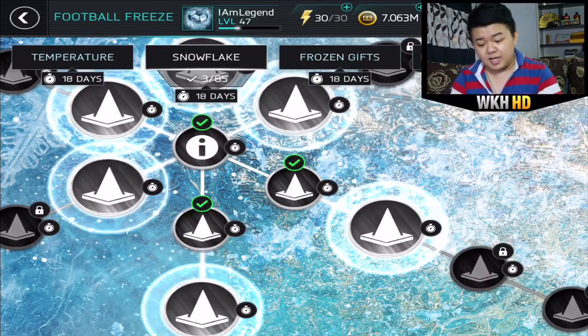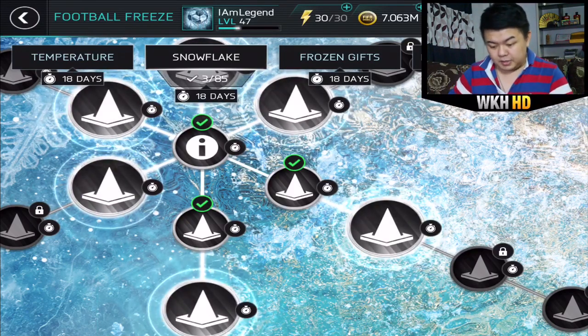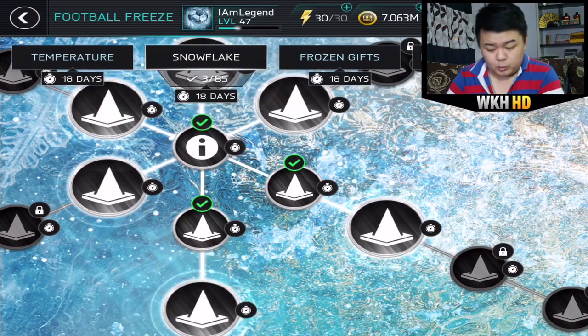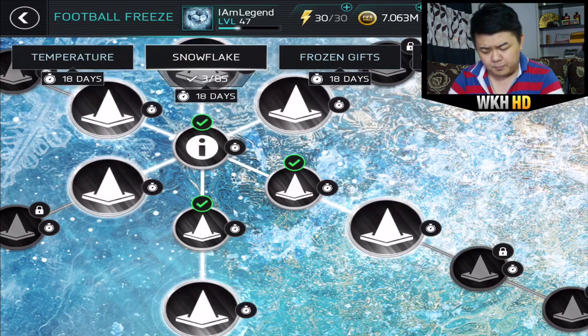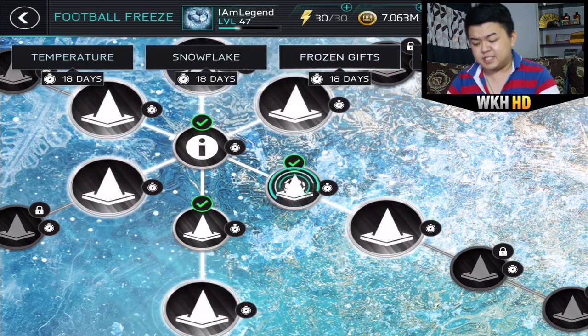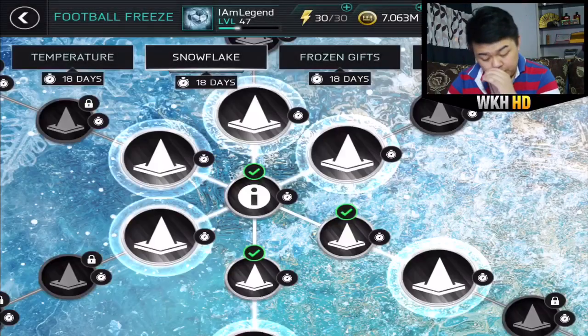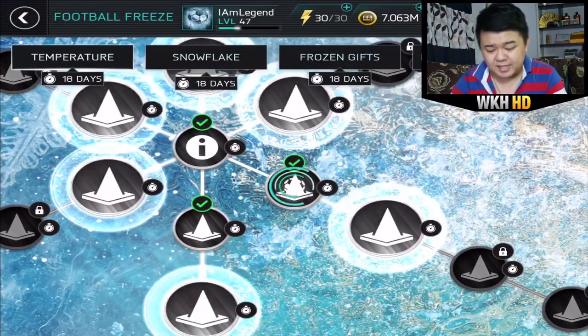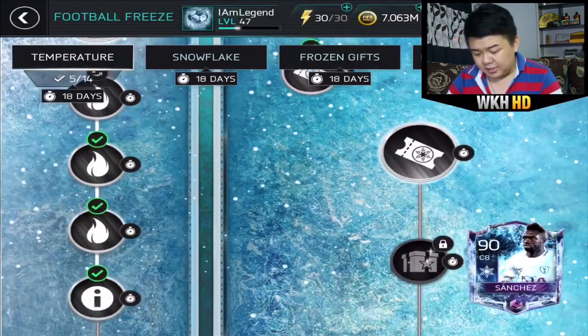There are three events inside this Football Freeze event. The first one is temperature, the second one is snowflake, and the third one is frozen gifts, which you can trade your gifts from the snowflakes to redeem some insane gifts inside frozen gifts. In order to play the snowflake event, you need to grind in the temperature event.